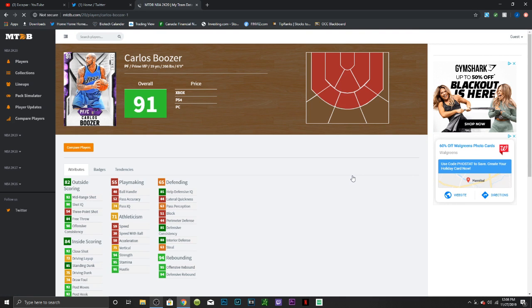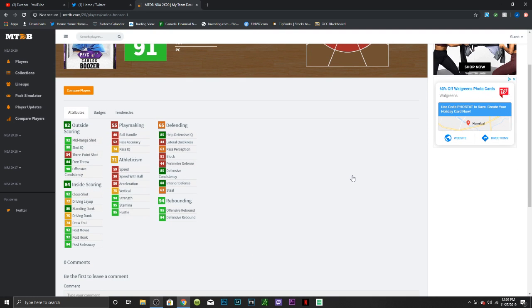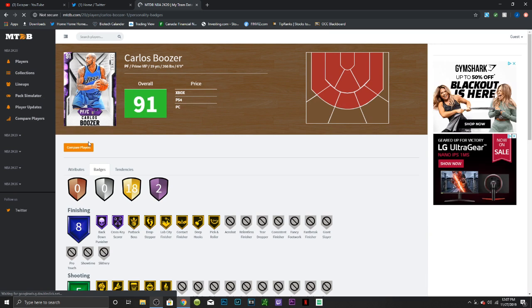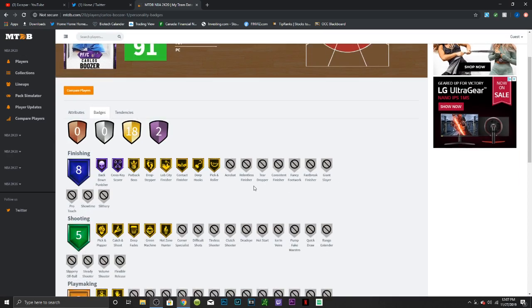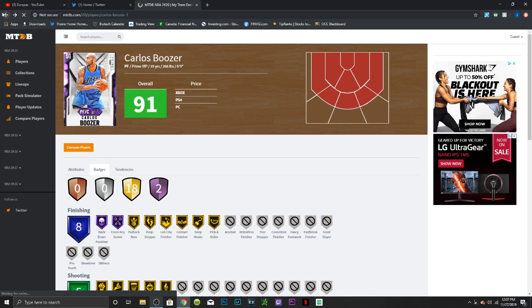Next we have a Power Forward Carlos Boozer, who can also play Center. He has a 92 mid-range, 54 three-point shot, 72 driving layup, 85 standing dunk, 75 driving dunk, 92 post hook, 94 post fadeaway. Playmaking is awful — 59 speed, 32 ball handle, 50 acceleration, 95 stamina, 95 offensive rebounding, 94 defensive rebounding, 88 interior defense, and basically no block. He has two Hall of Fame badges — Back Down Punisher and Cross-Key Scorer — plus 18 gold badges, but they're spread out. He's a niche player; nothing too special, nothing too bad.